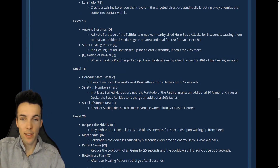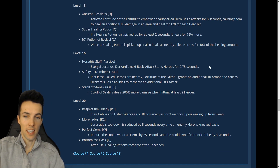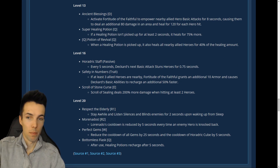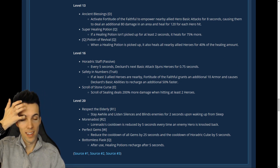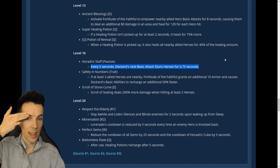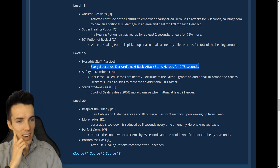Heroic Staff: every five seconds Deckard's next basic attack stuns heroes for three-quarter seconds. Wow — get booped! He is a melee hero. Someone in chat says trash talent — are you sure?